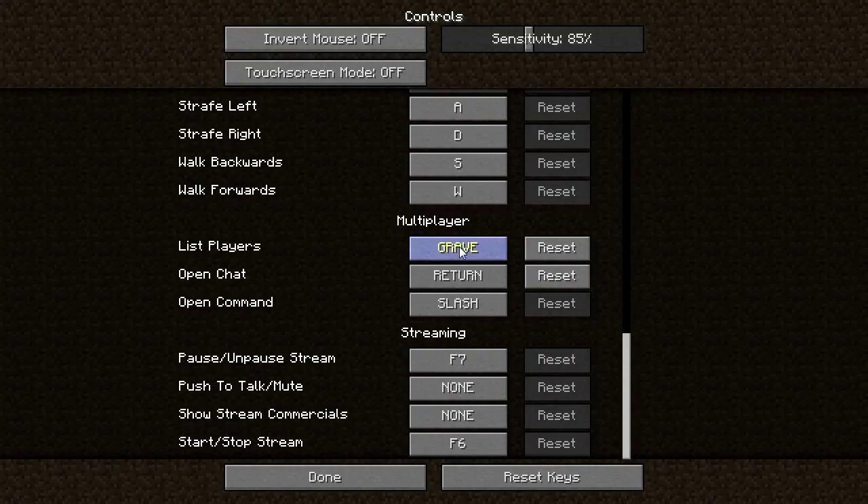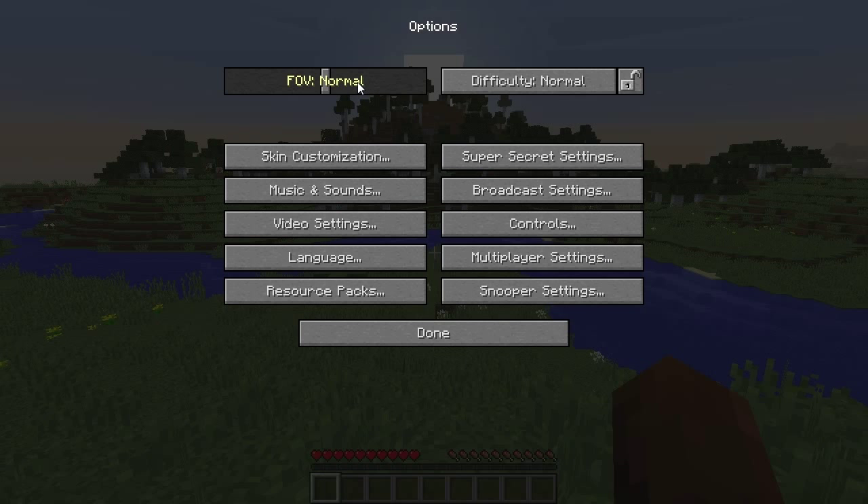If you notice when there are conflicts, the key turns red on screen. I use I for inventory. For List Players I've gotten used to the grave or tilde key just above Tab — the default is Tab, but I often set Tab to a map key in modpacks like Feed the Beast. Finally, the default for Open Chat is T and I change that to the Return key, like many games have it. So if I say press I and nothing happens, you probably need to press E instead.